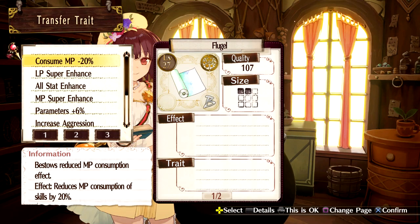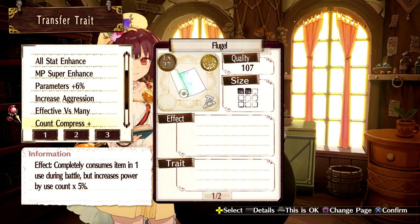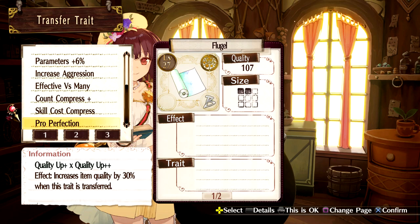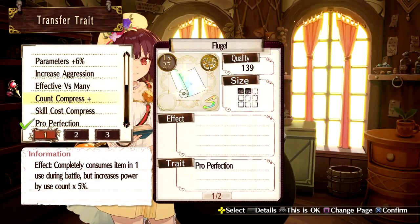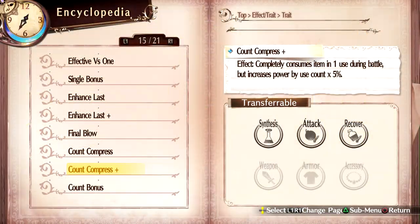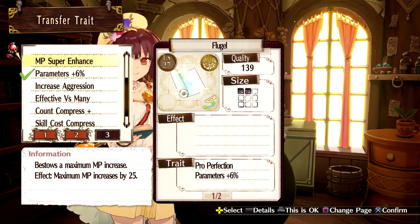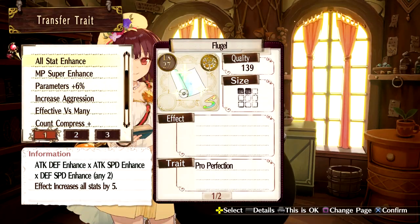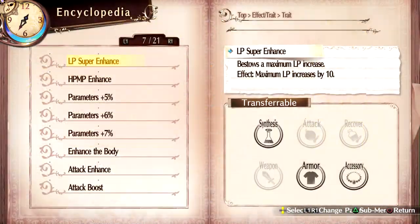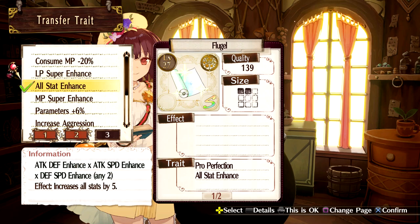What traits should I transfer? Let's see — we do want pro perfection. The rest of the things are things we want that go on armor: parameters plus six can go on armor, all stat enhance can go on armor. Consume MP won't. Increase all stats by five and base stats by six percent.